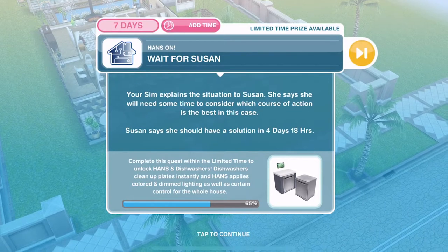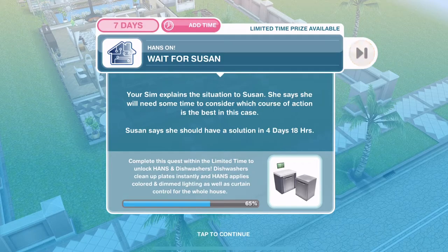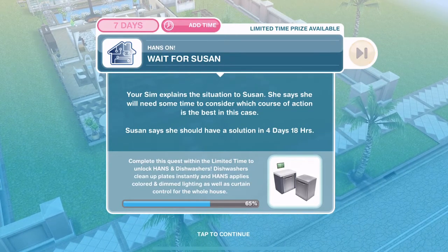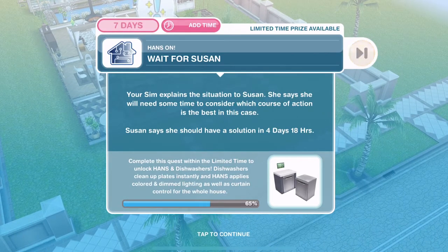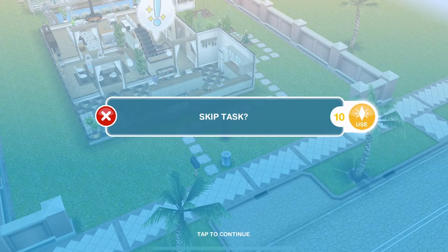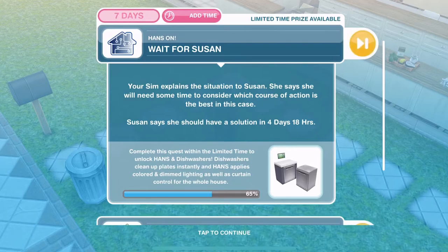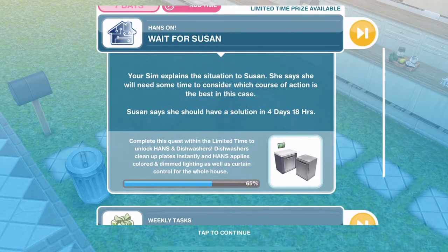Now we need to wait for Susan. Your SIM explains the situation — she says she will need some time to consider which course of action is best and should have a solution in however long. You may be able to go straight on to the next part, or skip for 10 LPs. I'm going to end this video here and do the next part in the next video — that should be the last part. Make sure you are subscribed. Thank you so much for watching — give it a thumbs up if you enjoyed. Bye!